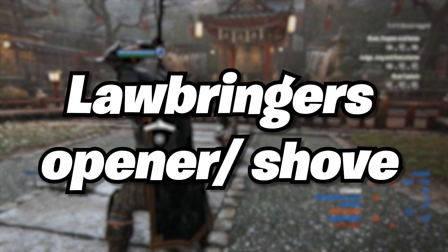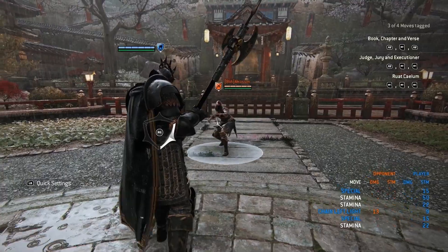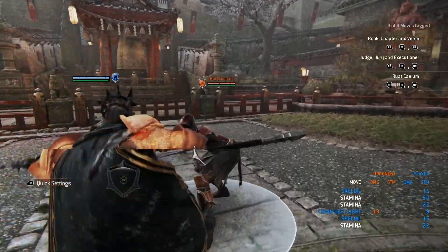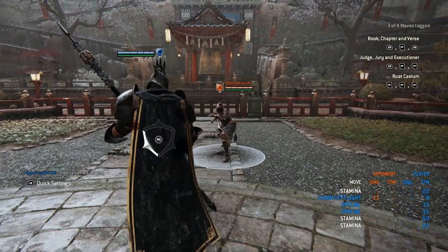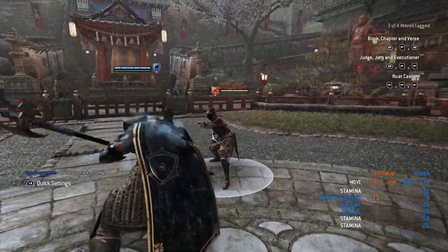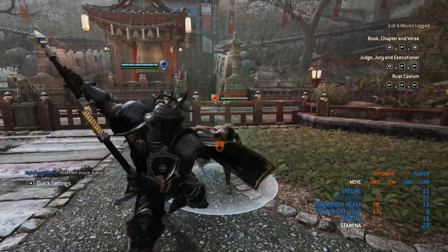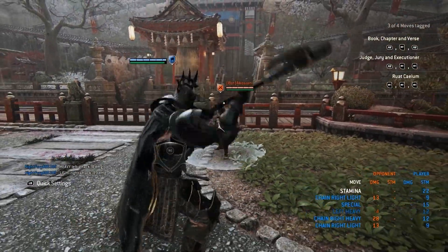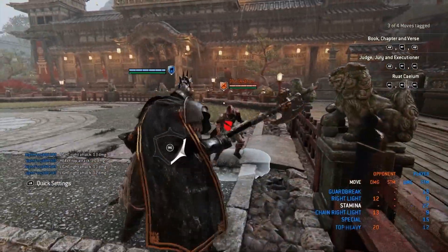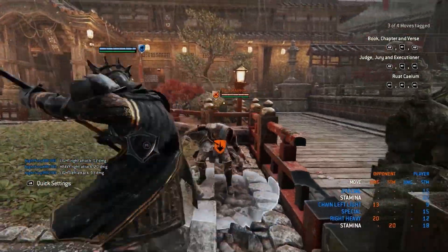The next thing we'll go over is Lawbringer's opener, aka his shove. It does cost 15 stamina, so you want to be careful when using this. I recommend using it to finish your opponent off. If your opponent's low and you try to bait them, you can go for the bash right then and there. You can also do the shove after any heavy — not after a light. After any heavy you can go with the shove. It's a good way to get your mix-ups going.